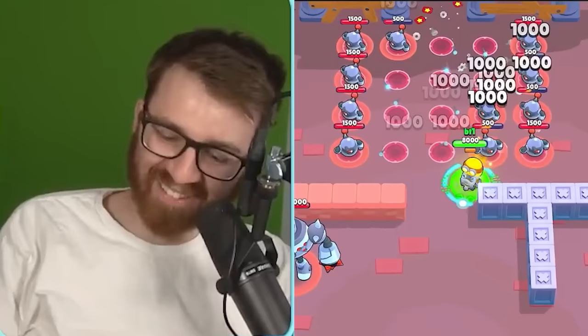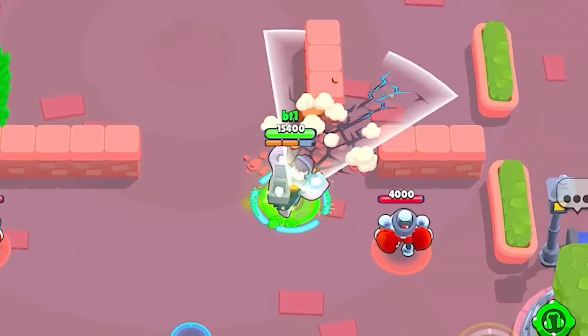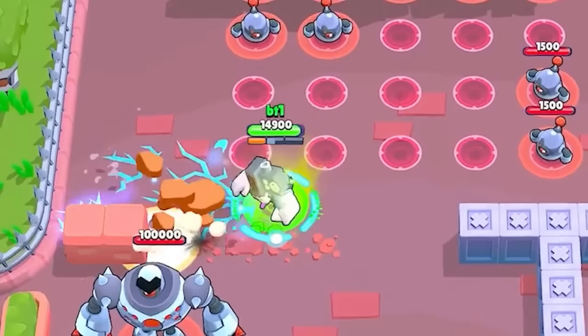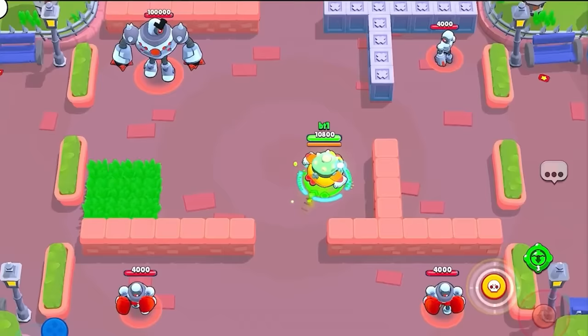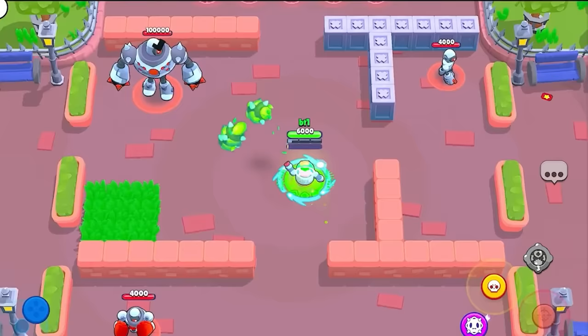Frank's mutation: he's faster, has more health, and his hammer breaks walls. Faster movement is huge for Frank. Hank triggers fish torpedoes whenever he gets hit - so every time he takes damage his super fires. Sprout throws an additional seed bomb with each attack - you're basically dealing double damage with that.